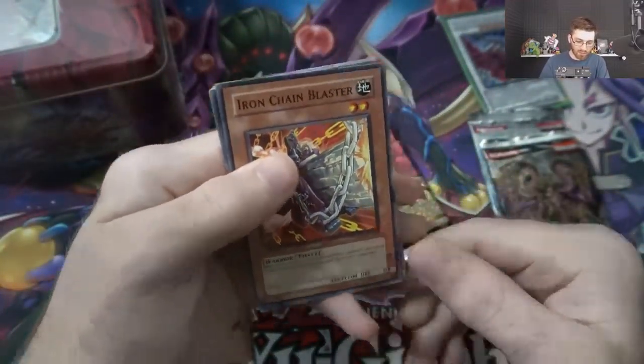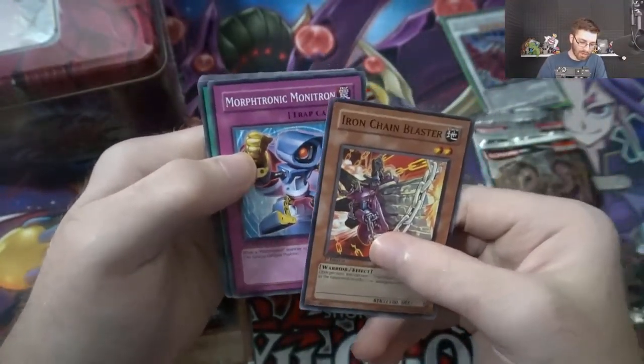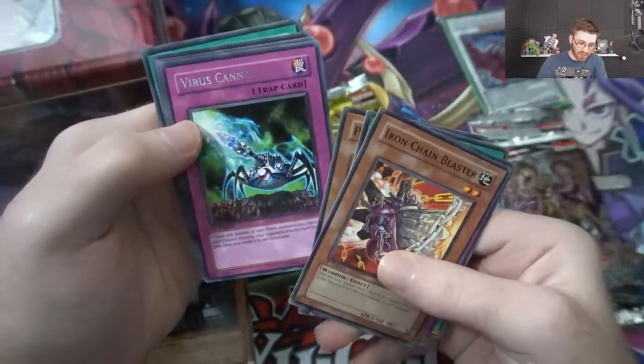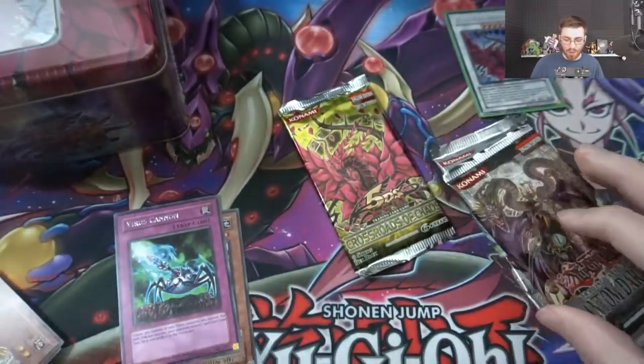Tins are pretty random, sometimes you get a bunch, sometimes you get none. Morphtronic Monitron, Seed of Deception, Pursuit Chaser, Virus Cannon, and Gadget Driver. Nothing out of the first Crossroads of Chaos pack.